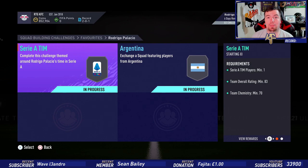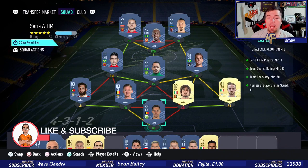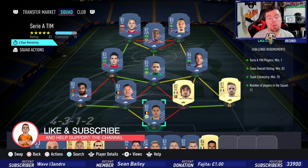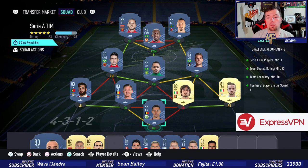He's actually cheap considering what you get. The only thing that lets him down is the three-star weak foot. Before we get into the SBC, just so you know: this is the buy-now price at the time of doing this SBC, which has been out for about an hour and a half. Bids and snipes will of course be cheaper, and prices do fluctuate.